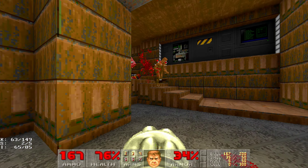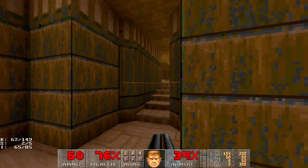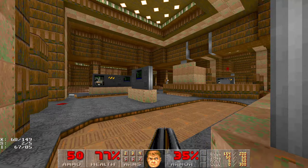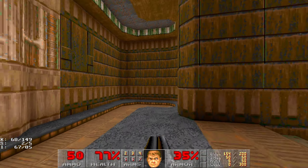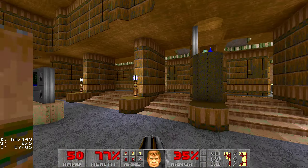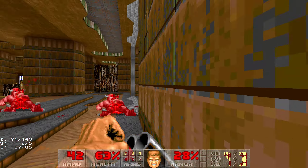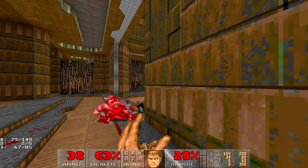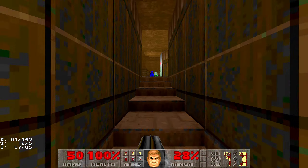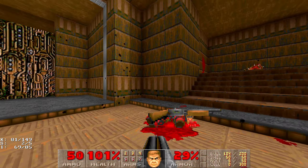Finally, we will get a good weapon here — the super shotgun. Now we can flip the next switch which will reveal, you guessed it, more enemies. Well, I thought there would be more enemies, but anyway — here are more enemies. The next switch will actually raise the stairs to the plasma rifle, and of course, more enemies.